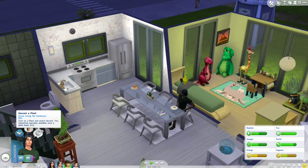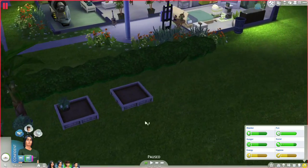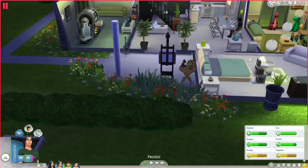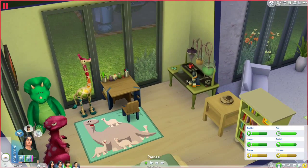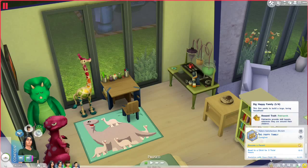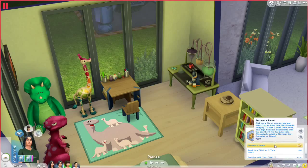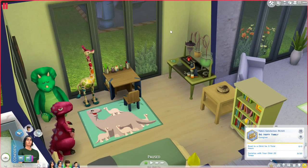Tate wants to kiss his wife and harvest a plant. The plants we just got — I am so excited. We've got to sell the kids' stuff because Tate wants to spend in his new aspiration. We've already become a parent — we're already zooming up in it. He wants to become a parent, he is a parent. He wants to read to a child for a total of three hours and socialize with his child twenty times. This is the perfect aspiration for him.